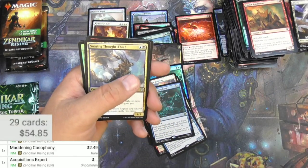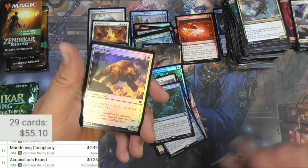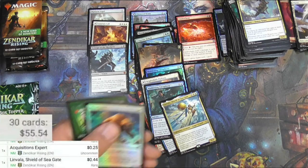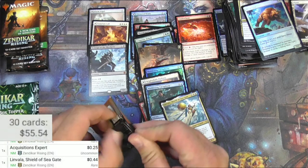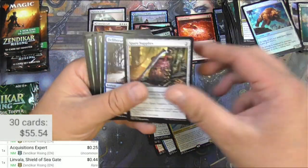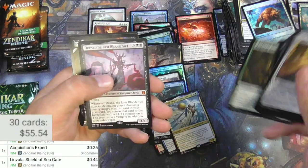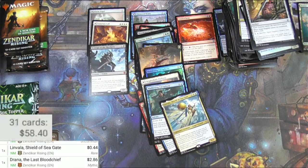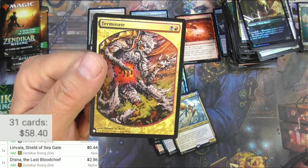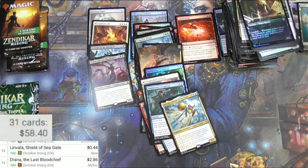Acquisitions Expert - I'm just going to check it because it sees play, but not enough to make it worth much. Linvala - 50 cents for the promo pack version, even less for the regular version. This box is a bit of a dud so far. Colastria - no wait, it's Drana! Drana the Last Blood Chief - there she is right there, $2.86 for a mythic. Well, that's pretty cool from the list. Full art Terminate - original from like a promo version.